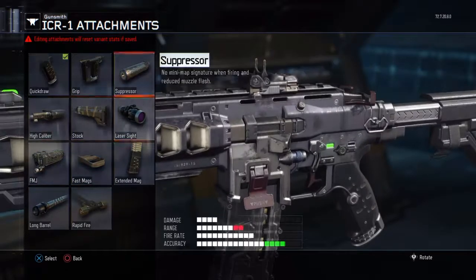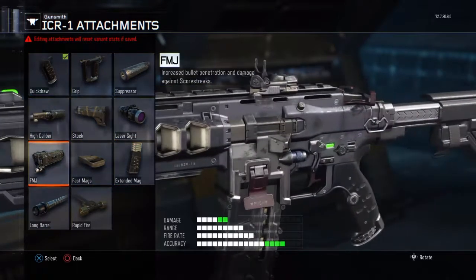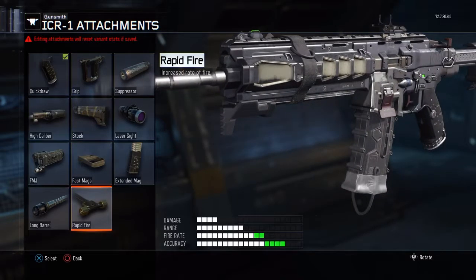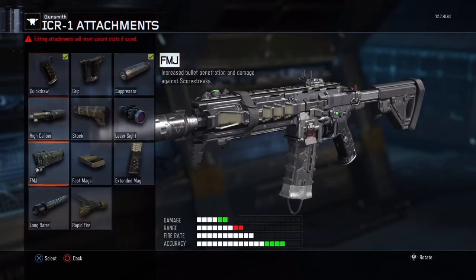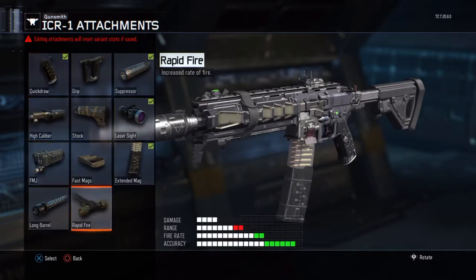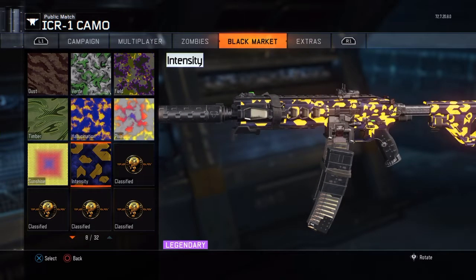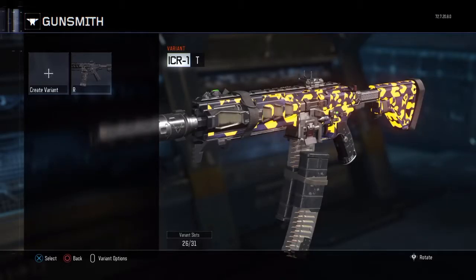So what you want to do is select 6 attachments — any 6 attachments that you can actually do on the pistol. So it can't be rapid fire or grip or things like that, but I'm going to do suppressor, quick draw, ELO, extended mags, laser sight, and I think fast mags is there as well.